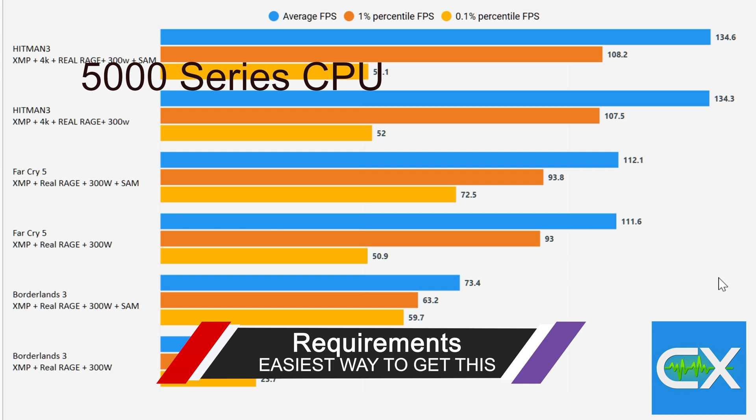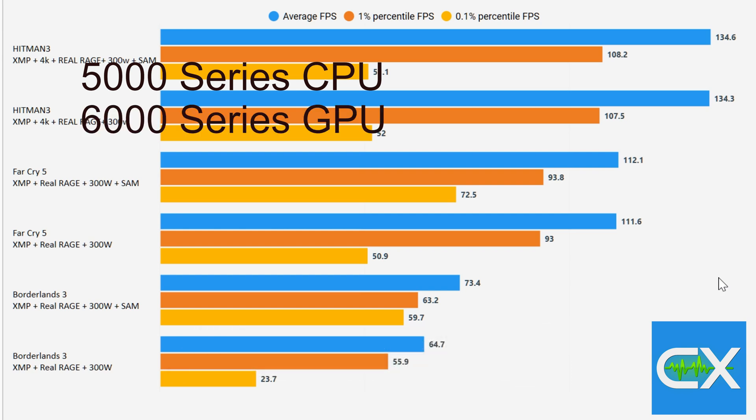To access this feature, you need a 5000-series CPU, a 6000-series GPU, and an X570 motherboard — that is the easiest way to get access. Intel, Nvidia, and AMD are all looking to enable this for motherboards, GPUs, and CPUs that have already shipped.